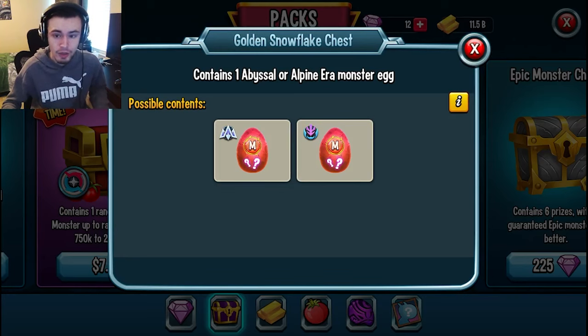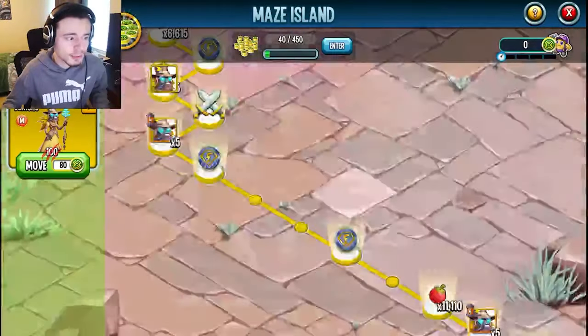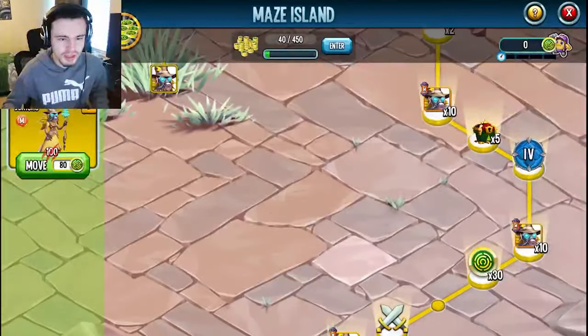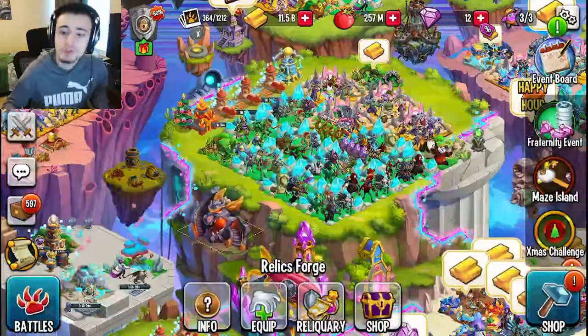The next way is through the main events like the Maze Islands. If you go into the Maze Island and scroll down, you should be able to get Christmas chests out of it — you can see that you get five right there, and you can get more if you continue onward. Definitely make sure to do the main events like the Maze in order to get as many Christmas chests as possible.